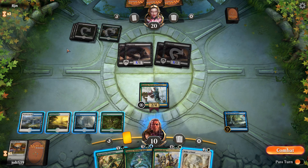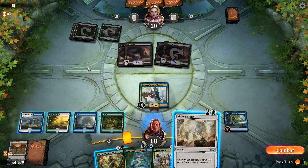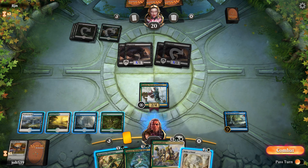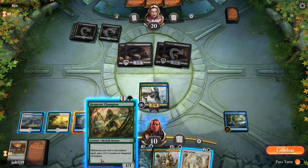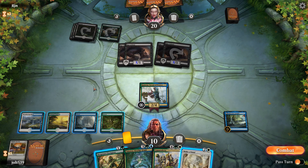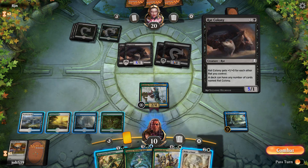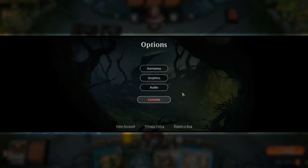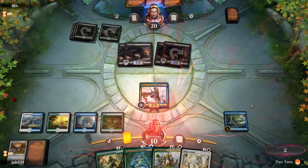We draw into Make a Stand. We need to get a creature down for next turn, otherwise we're just dead. We go for Make a Stand, then go for Deep Root Champion. It's still going to be 10 damage coming across next turn. We're going to put a plus one counter on it, but we can't cast a response. We don't have enough blockers. Good game to our opponent — we're going to have to scoop this one up. We'll see you in Game 3.